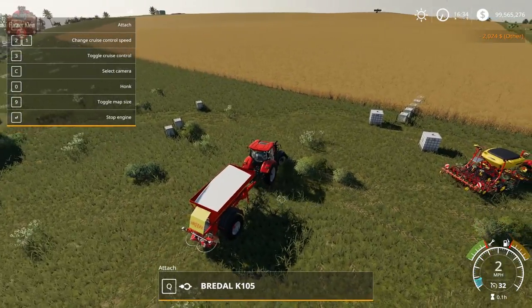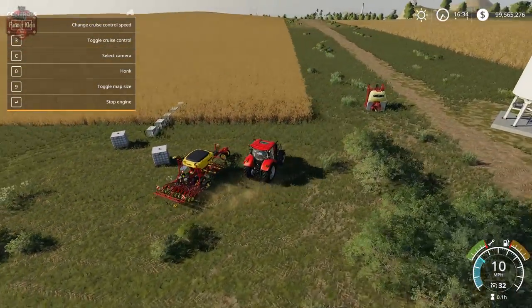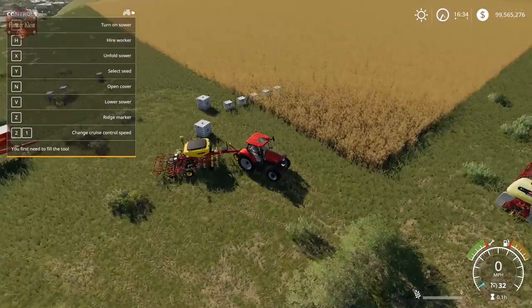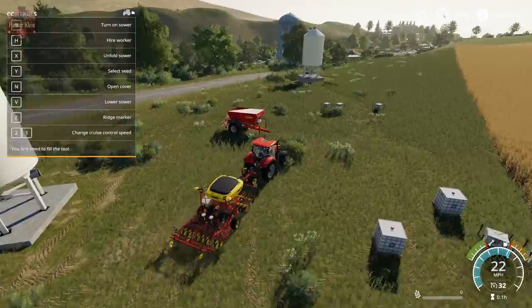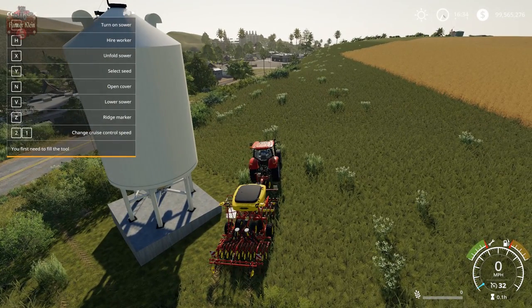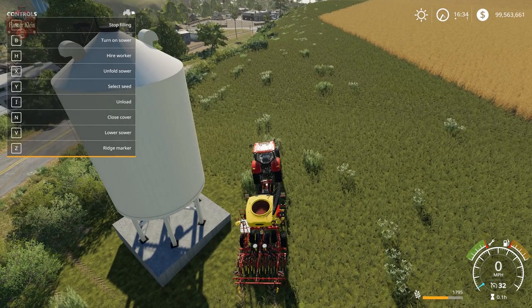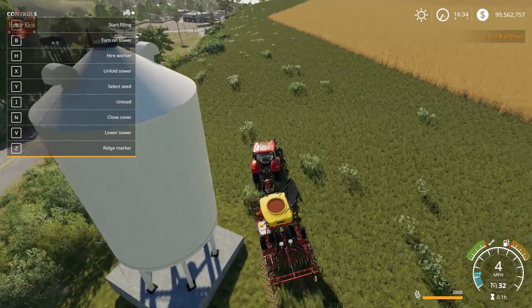Now we've got this Vander Stad seeder here. Let's come around to our seed fill point. You'll see we don't have a refill option yet - the first thing we have to do is open the cover, and then we get to start refilling. The price comes out to 2800 liters for 2500 dollars.